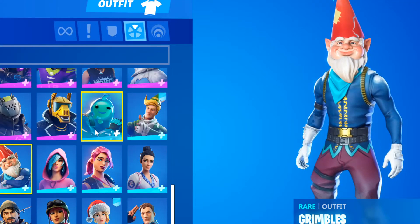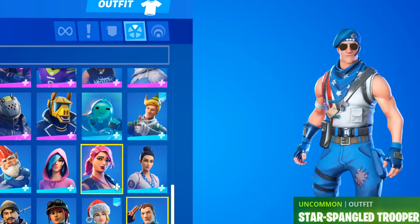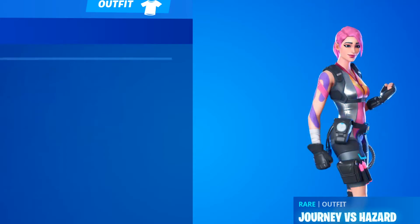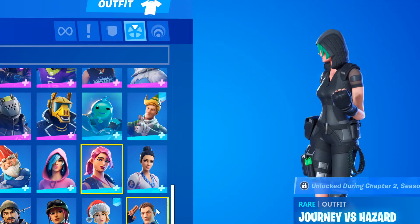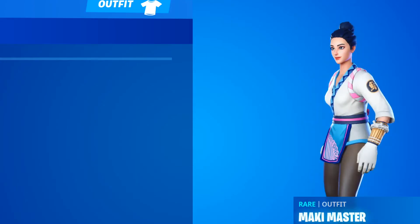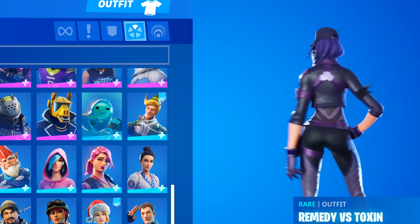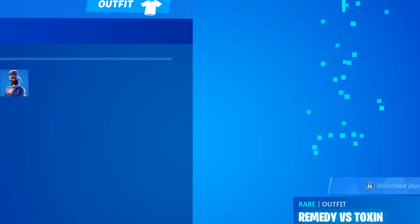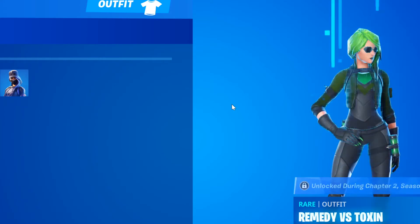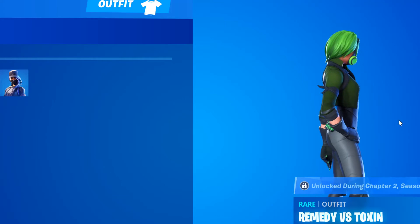Okay, now we got Iris - it's an okay skin. You get it from the starter pack. You can't get it anymore though. Now we got Journey vs Hazard - didn't unlock that, it's not that cool of a skin. And we got Mackie Master and all these other styles. I'm moving fast because I want to get this done - I don't want the video to be long. This skin's actually pretty cool. If I unlocked this I would like this skin - I would actually use it.